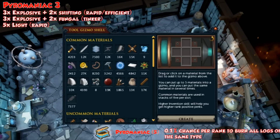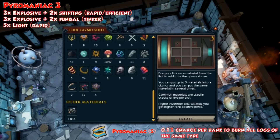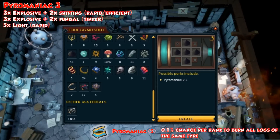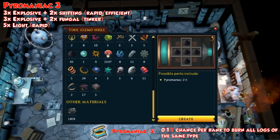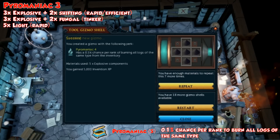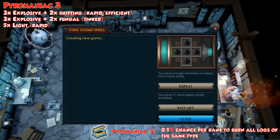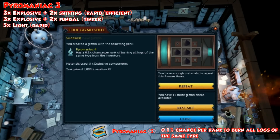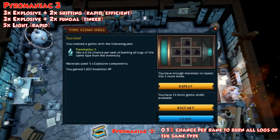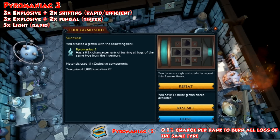Next up we have Pyromaniac. It can go up to rank five and has a 0.1 chance per rank to burn all logs of the same type in your inventory — a massive XP drop. I've heard it's quite rare to get rank five, but I actually got it within five tries with five explosive components. That's basically the only way I'd recommend trying to get it. Supposedly you can do it with five light components as well, but that's a waste — just use five explosive components.